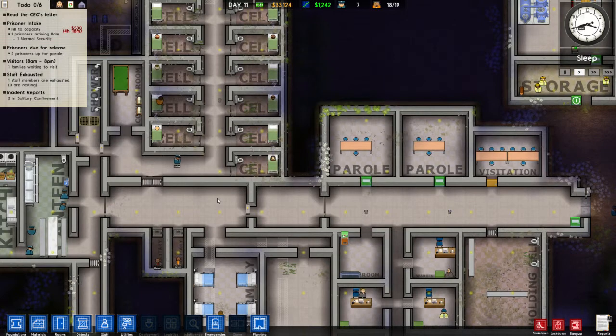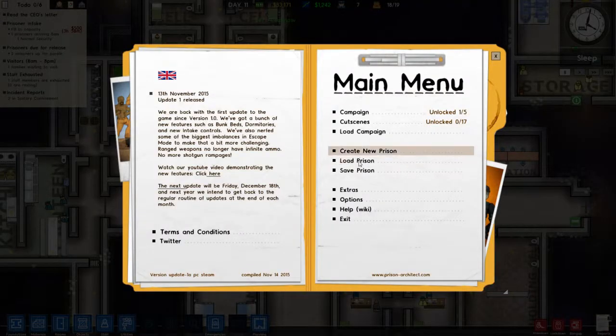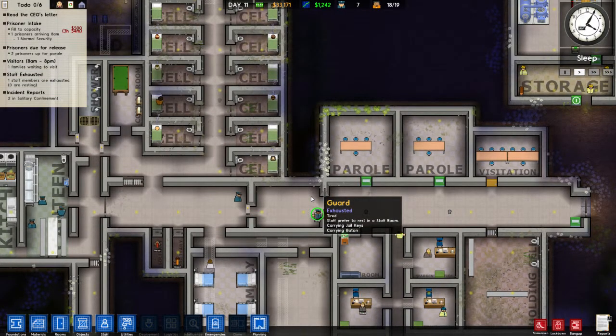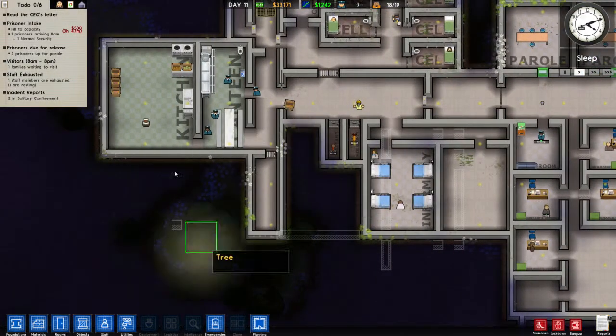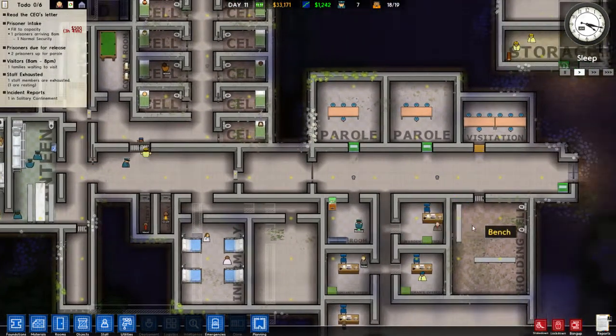Two in solitary confinement, one family's waiting to visit, two prisoners up for parole, two parole rooms — we are a go, so awesome. I'm gonna stop this right now and say that we had a pretty successful shakedown. We haven't had any major escapees — wink wink — if you count the fact that I restarted it after they... I did have a major escape attempt. Everybody decided to leave all at once — it was awful. Luckily I didn't save it, so that's cool. Anyway, I'm thinking next time we'll get started on building the area down here up, and figuring out what to do with these rooms.